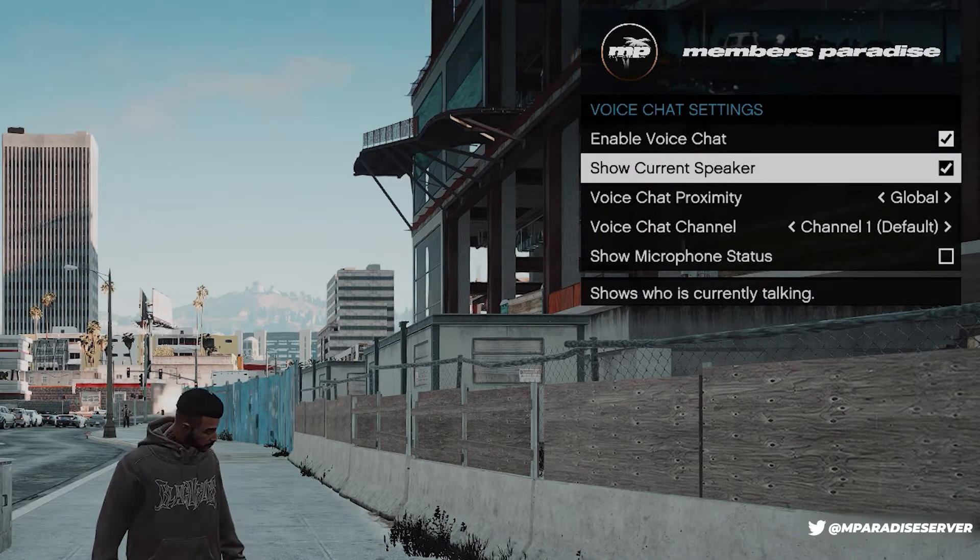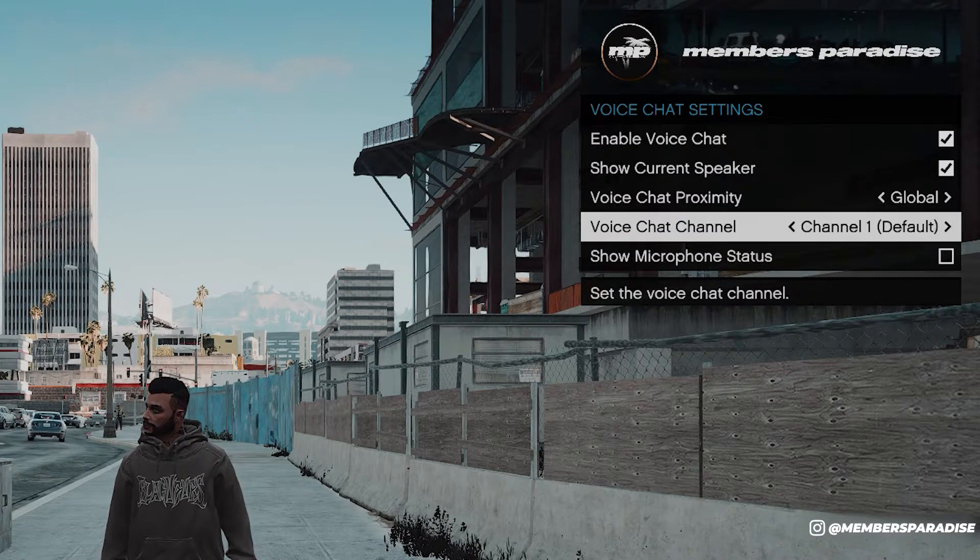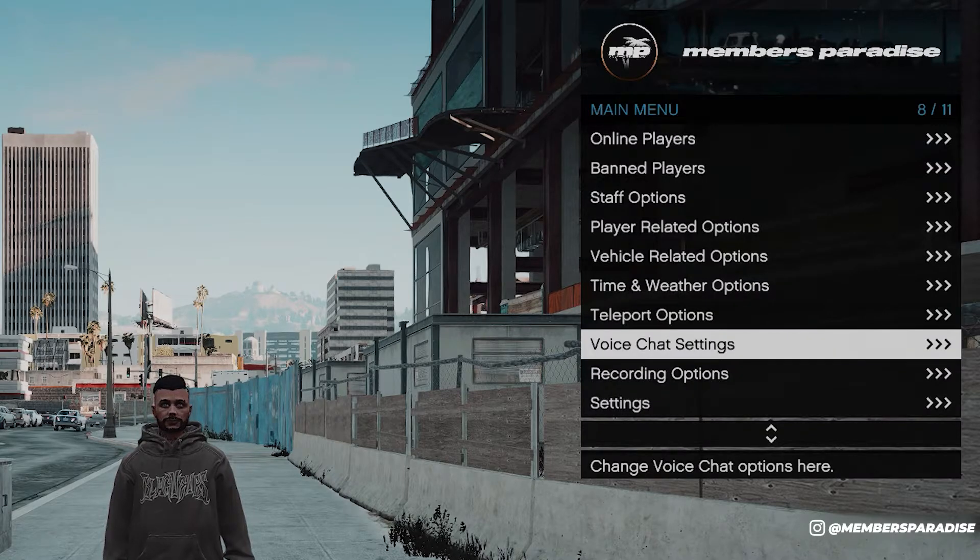You can also see there are voice chat settings to turn it on and off, to show who's currently speaking, the proximity which you can hear, the voice chat channel, and whether you are speaking or not.